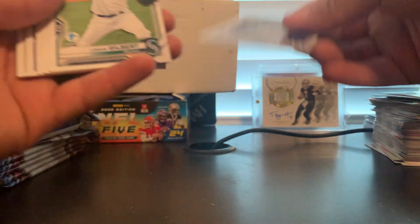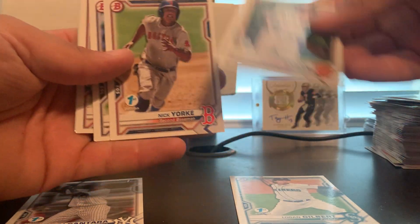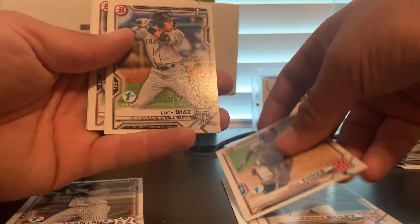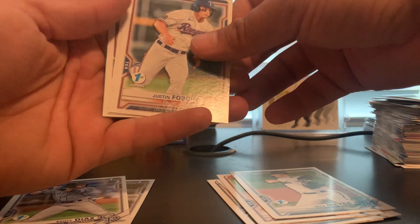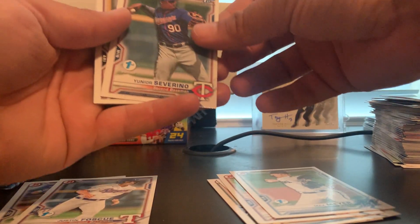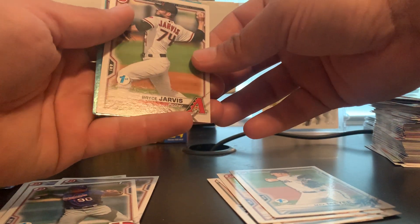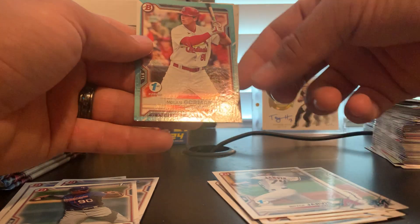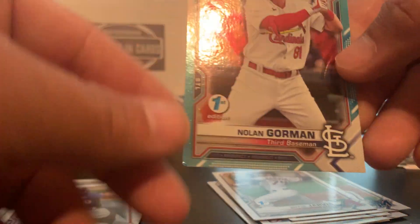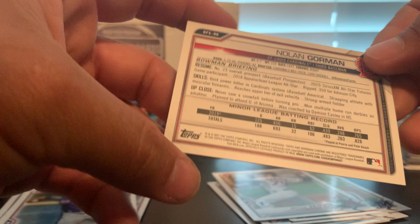Alcantara, Logan Gilbert, Patrick Bailey, Nick York, Eddie Diaz First Bowman, Max Banger, Justin Foscue, Severino. We do have a blue parallel back here too — oh, it's dinged up though. Ross Jarvis, Nolan Gorman — good hit, but as you can tell this pack got a little damage, a little ding on there. Does not appear to be numbered, but it's still a nice card regardless.